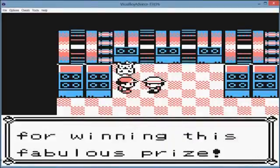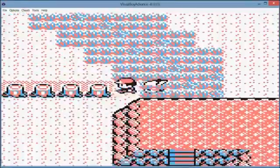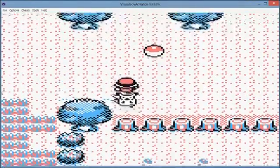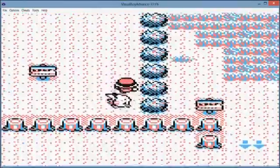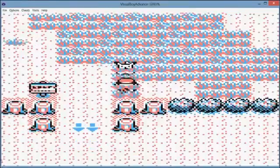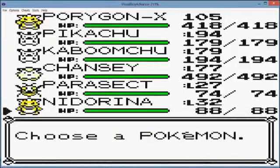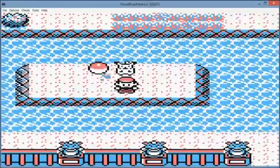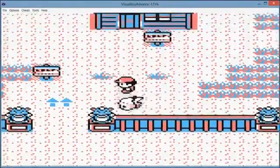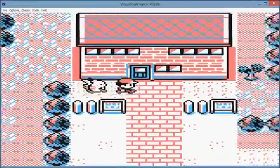You can always leave the Safari Zone whenever you want, I suppose. I mean, you can't walk through walls, so I guess it's not as special as the walk-through-walls glitch. But it is a pretty solid way to get whatever you happen to want in the Safari Zone.